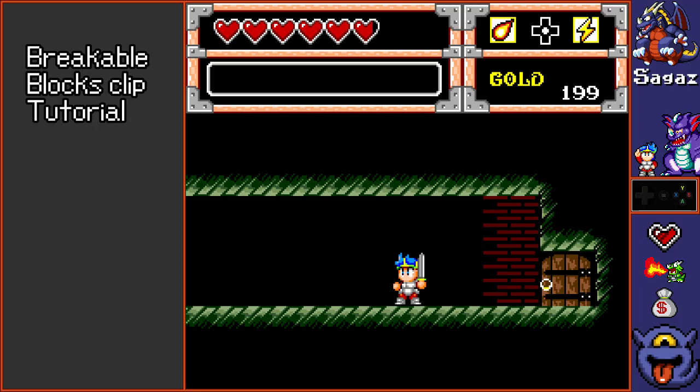Hey everyone, this is Seiges and I'm gonna show you a small tutorial of one of the only glitches on Wonderboy in Monster Wall. This is the breakable block skip.